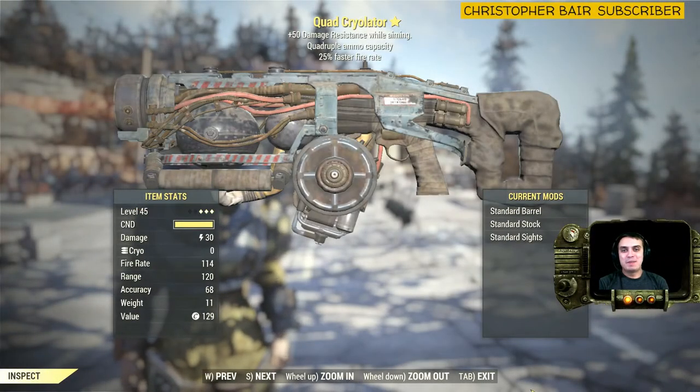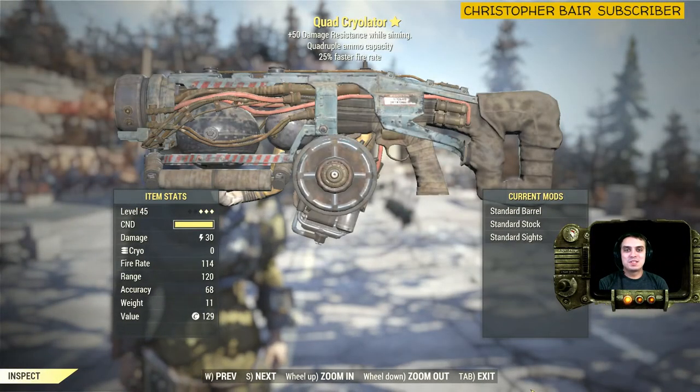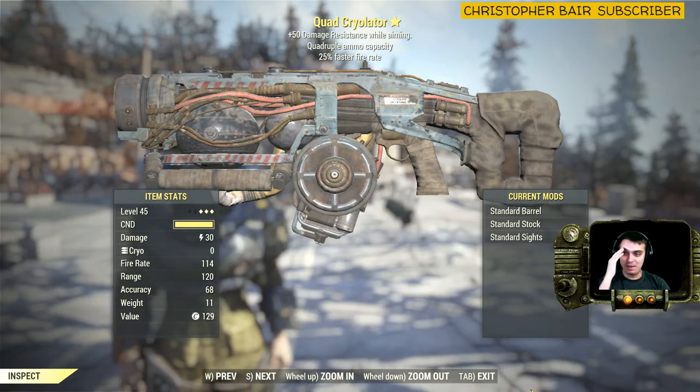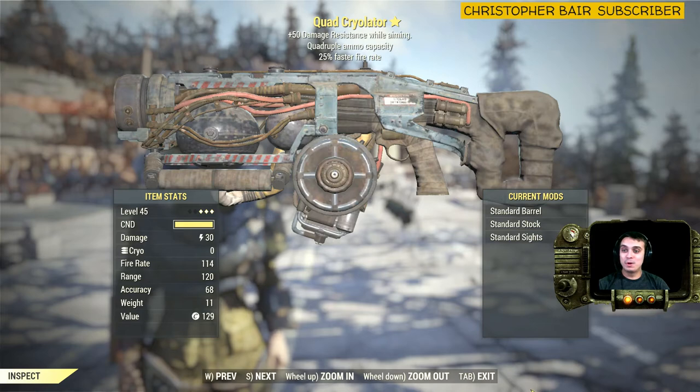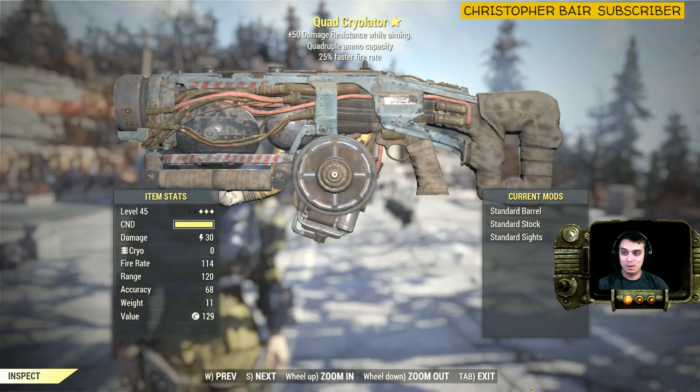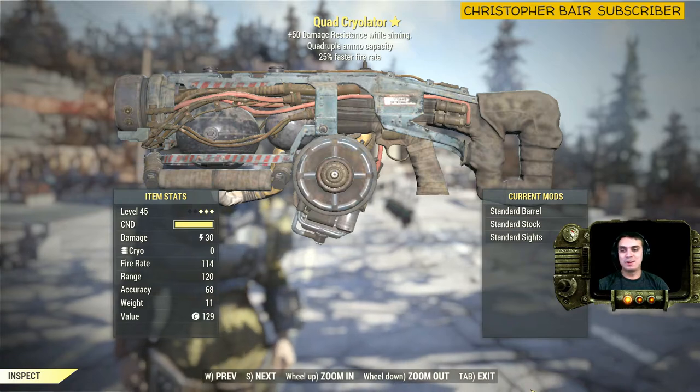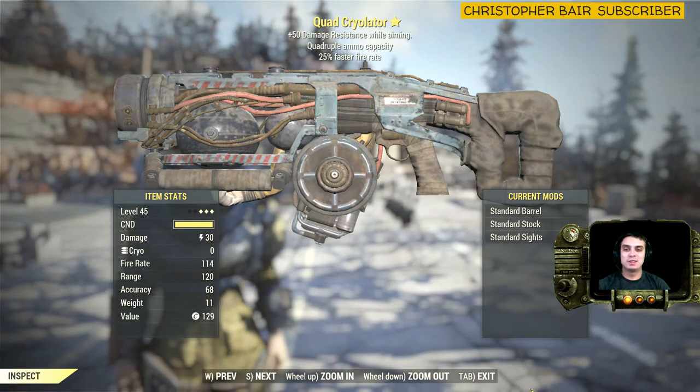Hey, what's up Z Clan and everybody else, welcome to my Fallout 76 three-star legendary find video. So in today's video we're looking at something pretty cool — it's a Quad Crayolator. I hope I pronounced that correctly; I'm not sure if I'm pronouncing that correctly, so if you can leave me down in the comments and let me know.